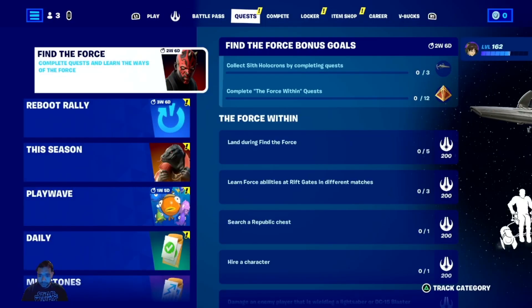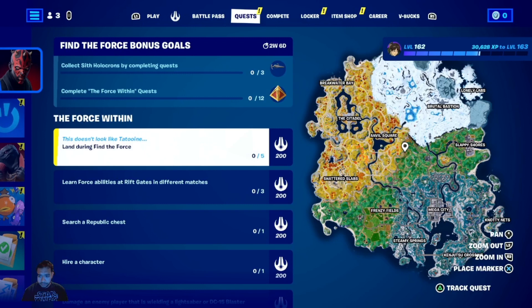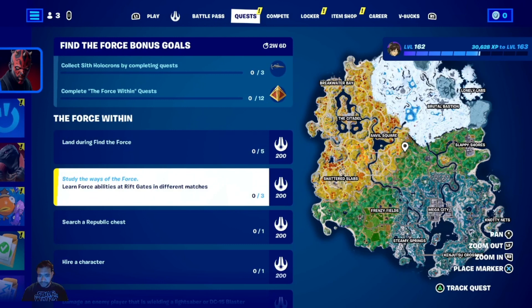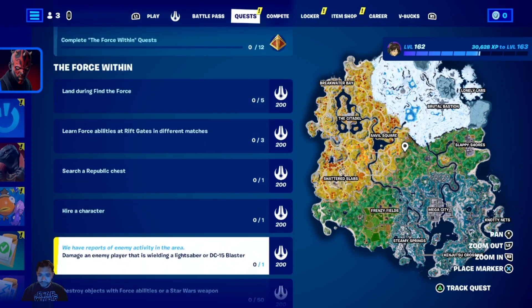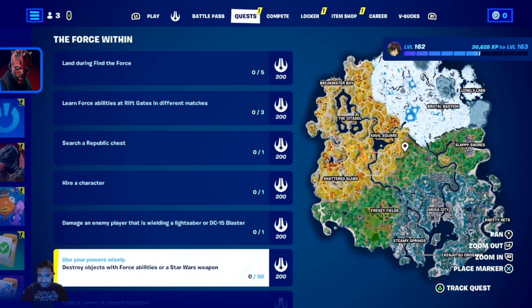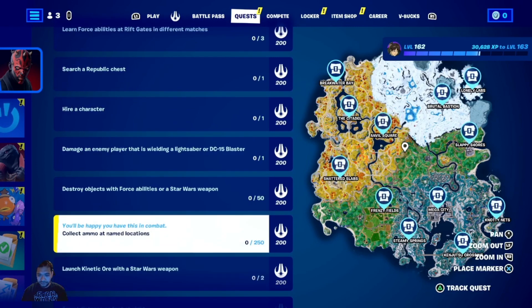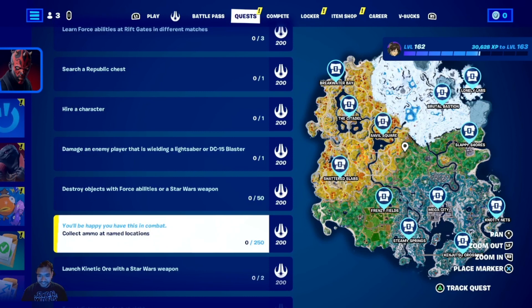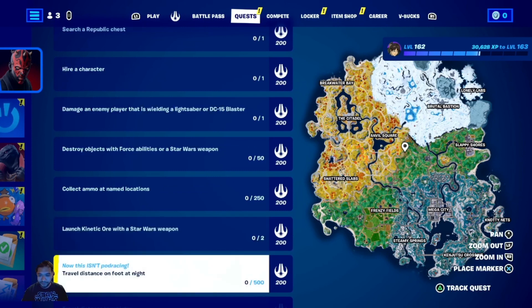Looking at the quests: land during Find the Force, learn Force abilities at Rift Gates in different matches, search for Republic chests, hire a character, damage an enemy player with a Willowbine lifesaver or DC-15 blaster, destroy objects with Force abilities and Star Wars weapons, and collect ammo at named locations — 250, Jesus.